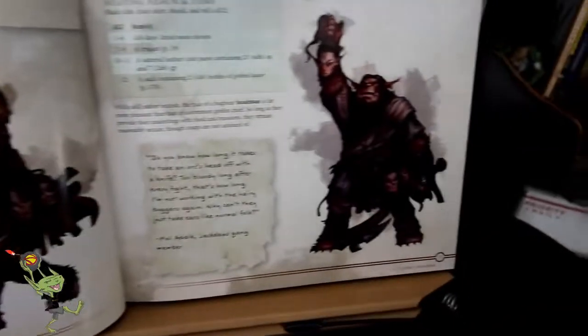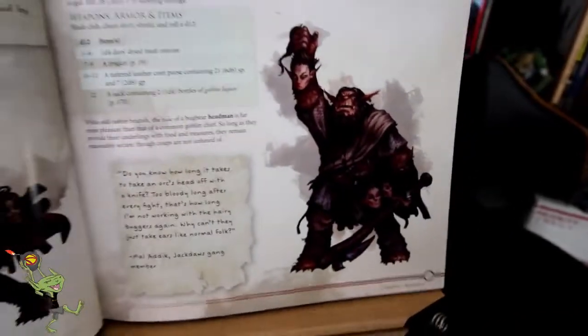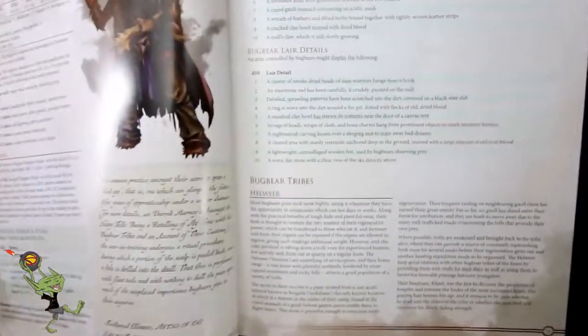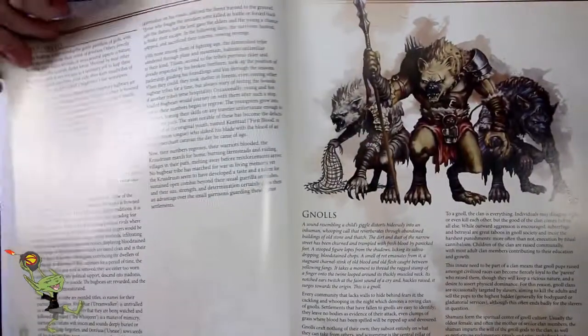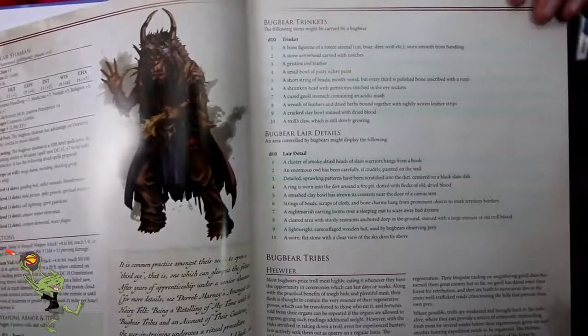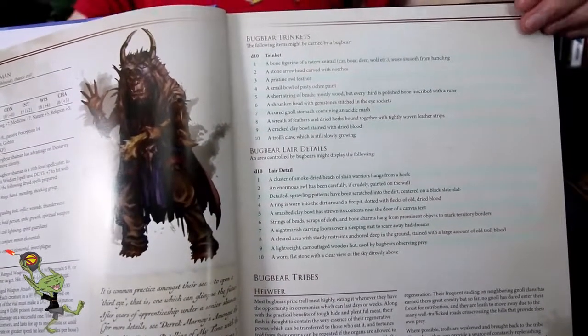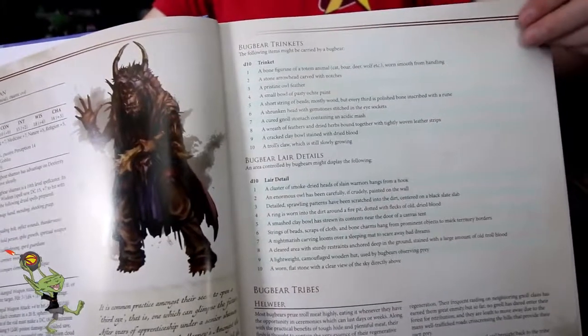This is some really fantastic stuff, some gruesome stuff. Bugbear Headman, a challenge six — that's pretty cool. Bugbear Shaman, also a challenge six — that was good to see. Looking at this page, you have Bugbear Trinkets and Bugbear Lair Details. So you have all these cool extra things built right into the book.